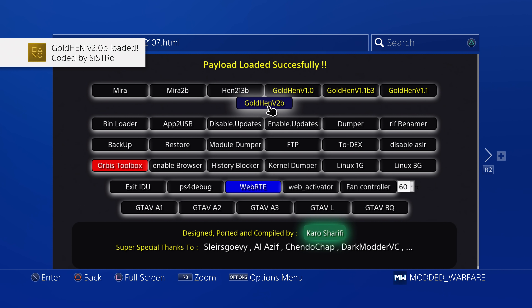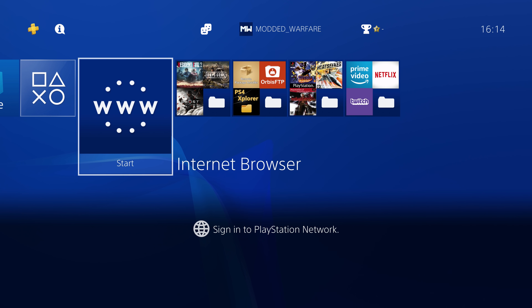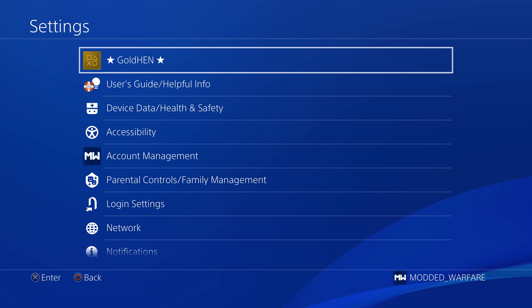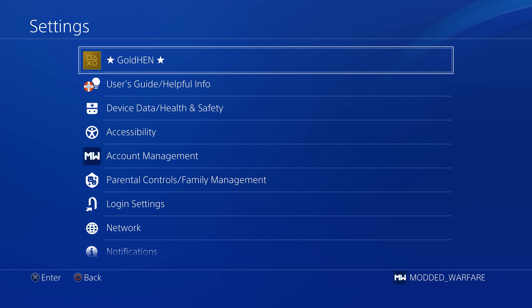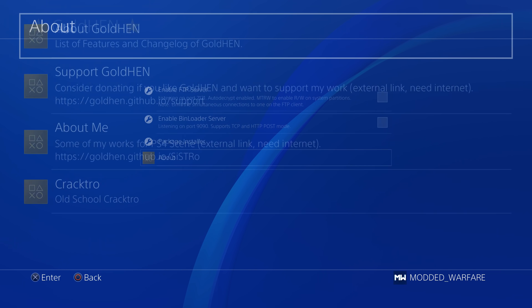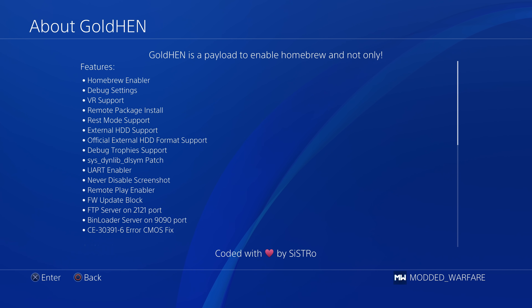GoldHen, as you probably know, its main purpose is the homebrew enabler, which allows you to run your fake package files. It's sort of the main jailbreak, essentially, allowing you to run unsigned code. And then you have additional features. If we head into settings, GoldHen 2.0 adds this additional option in the settings, which gives you a bunch of additional features and information. This is probably a collaboration with OSM, who created the Orbis Toolbox — he was the first one to really integrate these additional settings menus into the PS4. If we go into GoldHen, we can go to the About section and About GoldHen, which gives you all of the different changes that have been added.